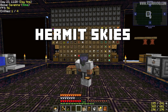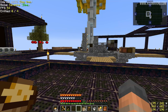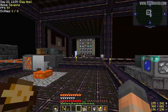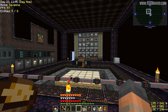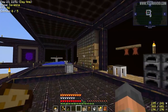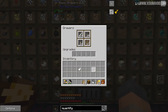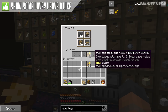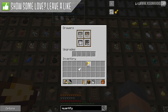Hello everyone and welcome back to another episode of Hermit Skies. I'm looking forward to every time I get to record on this server lately. We're going to get stuck in with the last part of this operation — doubling all the materials that come out of here, processing them, and sending them through to our main storage system, which is going to need some storage upgrades. I've been hard at work making some of these — storage upgrades tier 3.